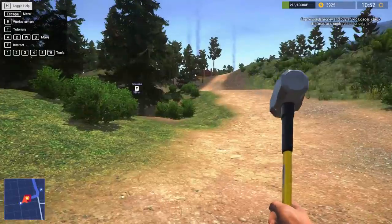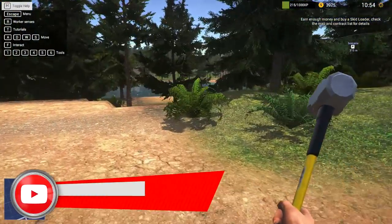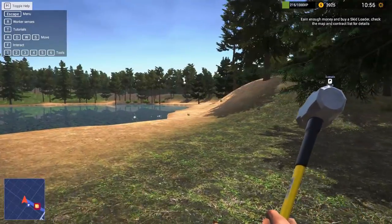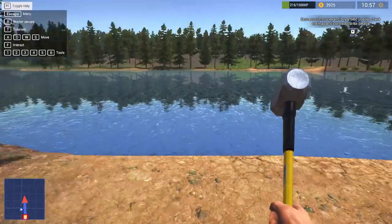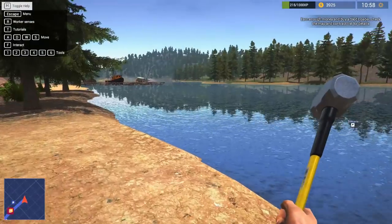We've got a couple of scenarios around here. I don't think this is anything we can do here. Let's have a look. Oh, what have we got down here? We've got a nice little lake. Oh lovely. A nice, peaceful, relaxing lake that we can't go into. Darn it, I wanted to go for a swim.